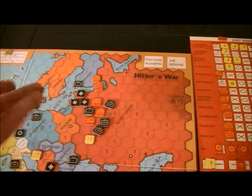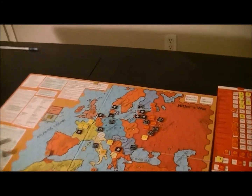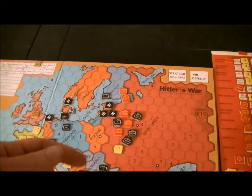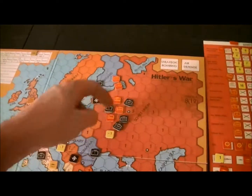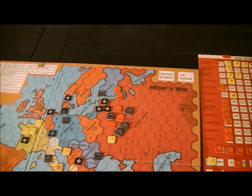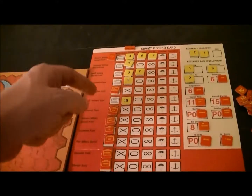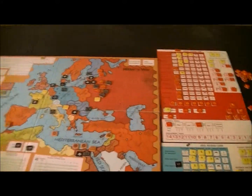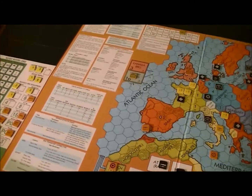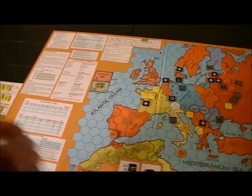Neither of these armies can advance, so they're done for the turn. I do the follow-through with the Moscow army — it has its own attack with a two-point shot with air versus air, but the German air doesn't do anything to that. Then a ten-point shot against the rest of the Germans, which is enough to wipe out the remainder of Army B.